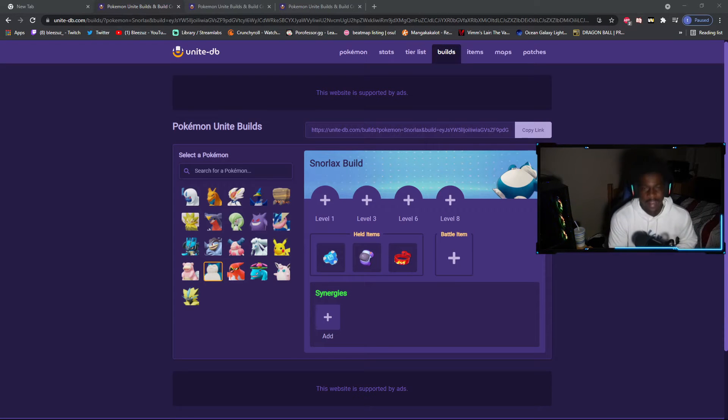First, we have Snorlax. I think, personally, Snorlax is the best Defender in the game. Snorlax is top five in the game — best Pokemon in the game. 100%, he's the best Defender and best Tank. He can kind of be a Support too, but he doesn't heal. I'm telling you, he's so solid. The CC, the tankiness — he's everything you want in that role and I think he does it perfectly.